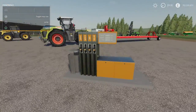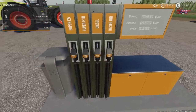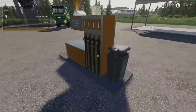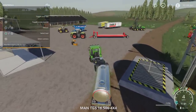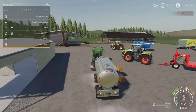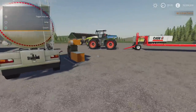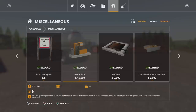Here we've got the German Gas Station by TF2020 Mods. 0.94 megabytes download, three slots on console. Really nicely detailed. It only does diesel — diesel bio, Super E10, and Super E5. This is just for filling up; the rest is decorative. I brought a tank over just to double check. We are being charged and we are filling up. You'll find this under placeables and miscellaneous. 15,000 to buy. After the first one, three slots drop down to one.